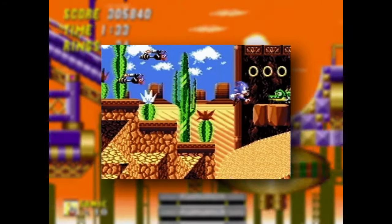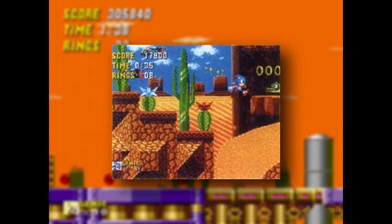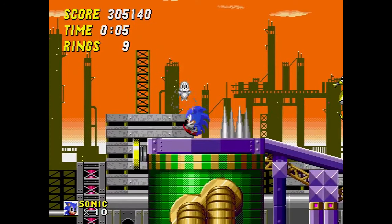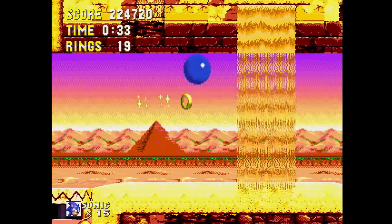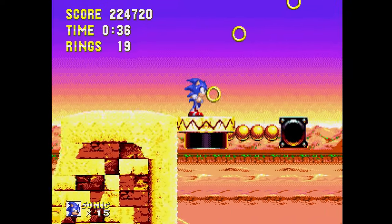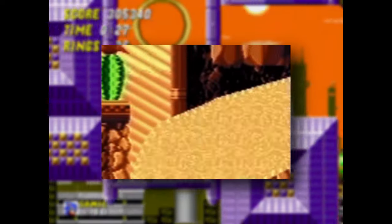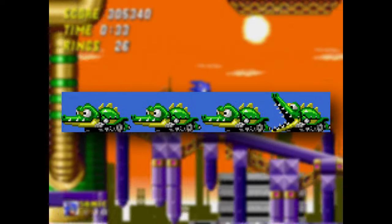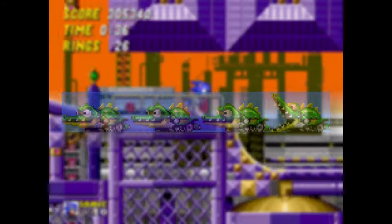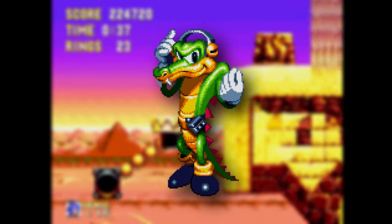Moving on, we have Sand Shower Zone, and we have two screenshots for this one. One was taken from the portfolio that housed the Wood Zone footage, and the other was shown pre-release by Brenda Cook as well. This would have been the first desert level in any Sonic game, but of course Sandopolis became the actual first desert level in Sonic & Knuckles. We can see several assets, including a pouring sandfall — which could be where the zone's name originated — and a scrapped alligator badnik, which has sprites present in both prototypes. Who knows, maybe this was the original inspiration for Vector's design, even though he was a crocodile.